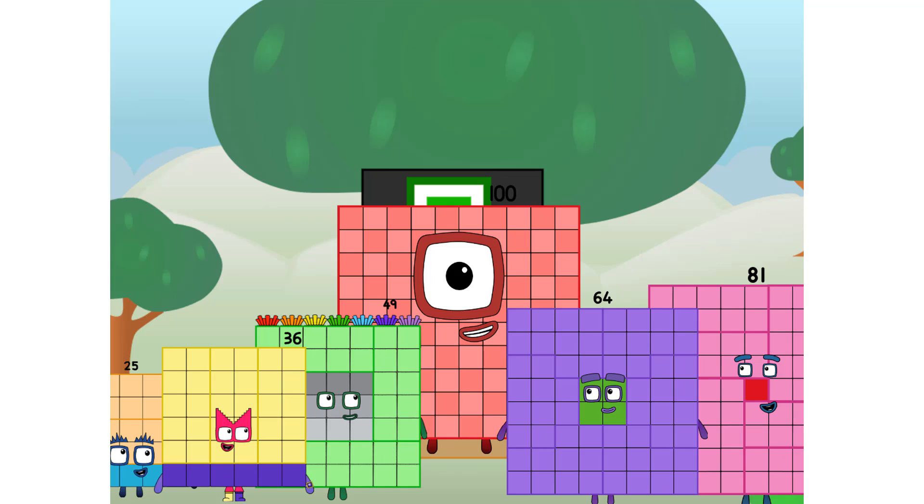Fellow big squares, ever since one of us fell from the sky, we have been both explorers, discovering new lands, seeking out new friends, dealing with round things. Round things. Well, I say it's time to tackle the ultimate round thing — the moon. Let's solve the puzzle of how to put a square on the moon without using rockets. Square power only.